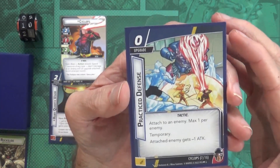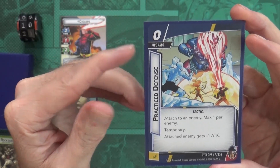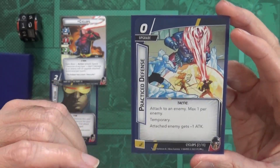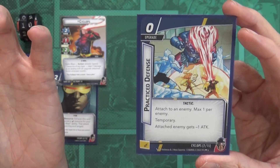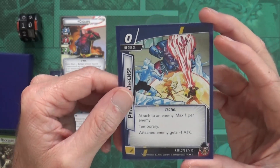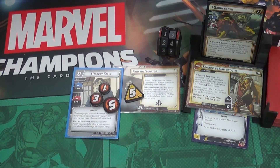Next I want to play another upgrade. This one is zero cost so I don't have to pay anything. It says attach to an enemy, max one per enemy. 'Temporary' means at the end of the round this is going to go away. The attached enemy gets minus one attack. So we're attaching this to Sabretooth, giving him minus one attack until the end of the round.